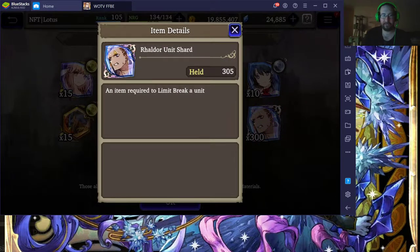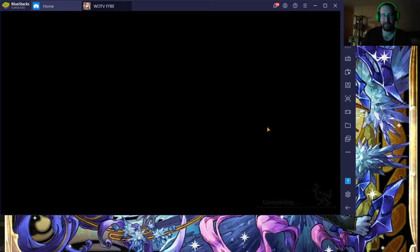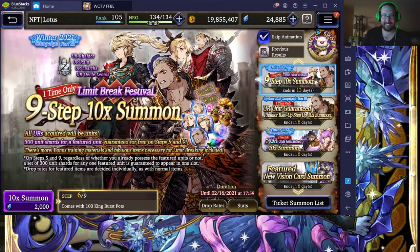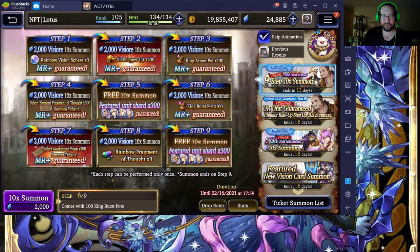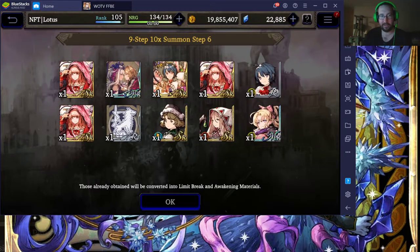His ability is really good. So I'm hoping I don't get him again — I'm hoping I get Rain or anyone else honestly. I wasn't going for him but I got his shards. Maybe it'll end up like the Sakura pull where I'll end up getting just two of his things and he'll be ready to go — max limit burst, day one.